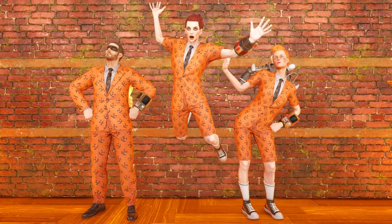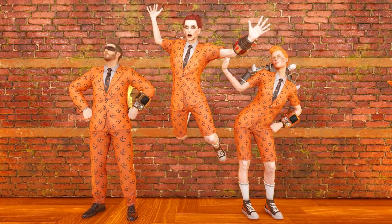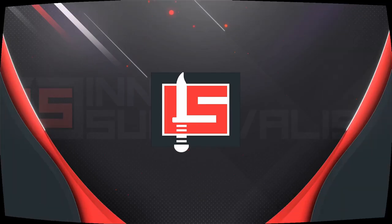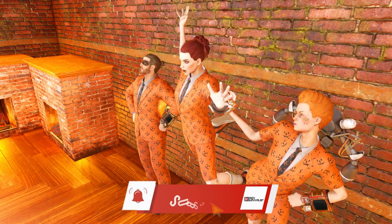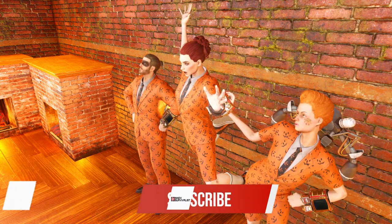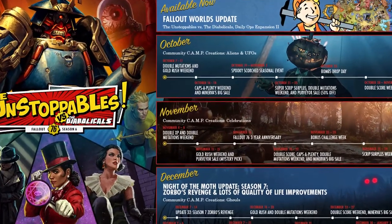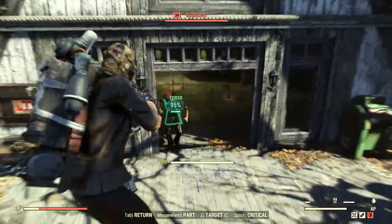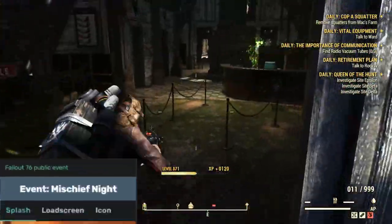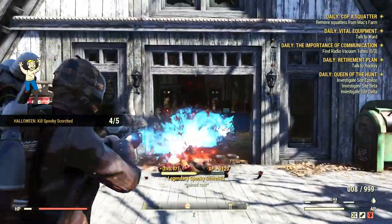Spooky Scorched is now live and there's plenty of rare rewards you can farm for in the very first edition of this Halloween event. Welcome back to another Fallout 76 video. The spooky season has officially started and the Spooky Scorched are now live until the 2nd of November, so for the next two weeks you can farm as many of the Scorched as you want, in order to collect all the rewards which were once the rewards pool for Mischief Night, a now retired activity which used to be 76's Halloween event, but due to major bugs Bethesda decided to remove it completely.